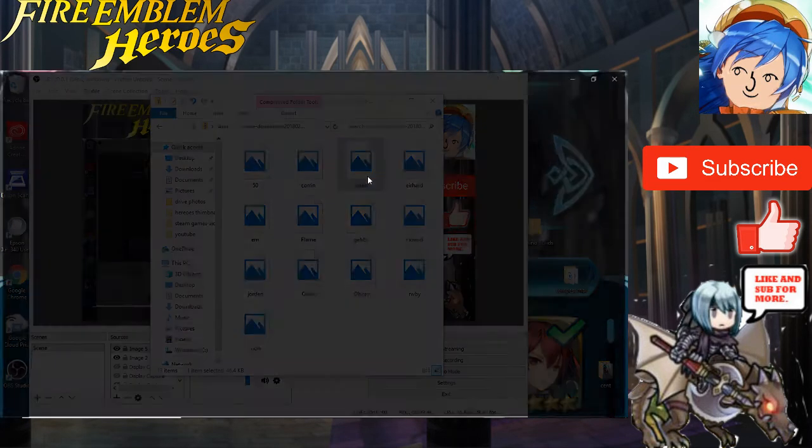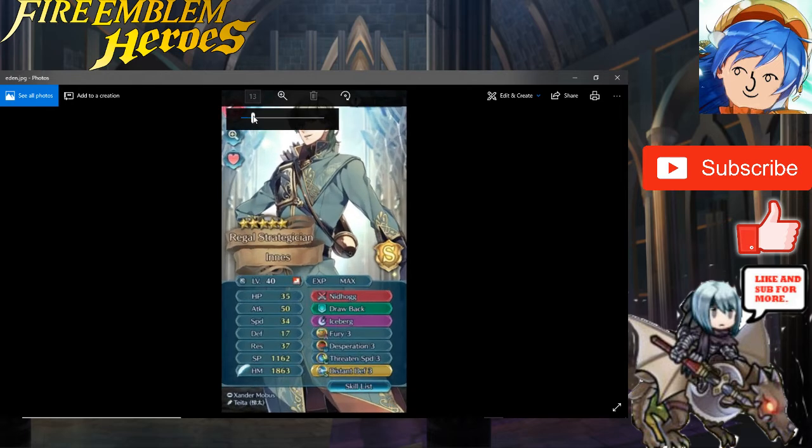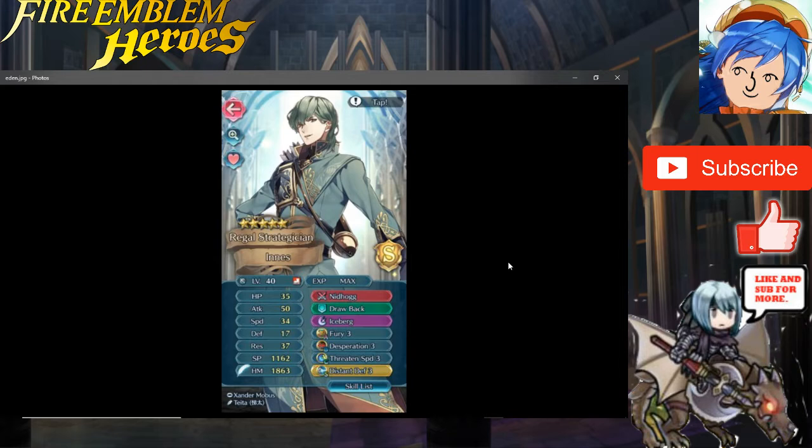Next up is Eden from Amino, who sent me their Inness — the Smash announcer bow guy. He has 35 HP, 50 attack, 34 speed, 17 defense, and 37 res. He has Drawback, Iceberg, Fury 3, Desperation 3, Threaten Speed 3, and Distant Defense 3. From what I can tell, you built him as a mage tank, which is what he was made for. He can be taken down by melee units pretty easily if they can outspeed him, but his res makes him great against mages.